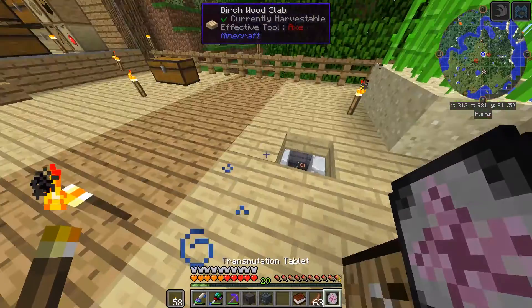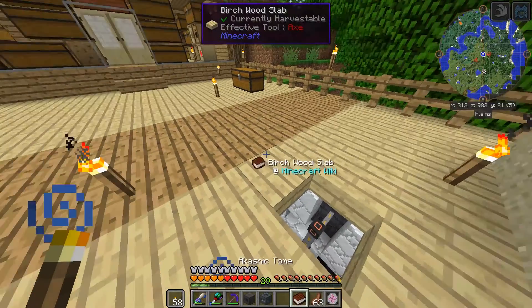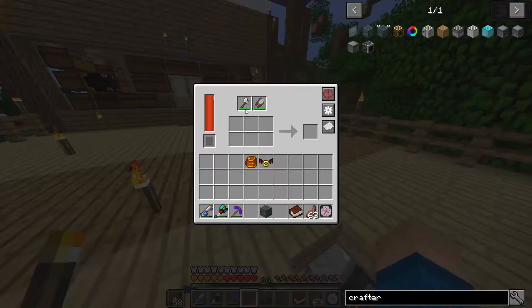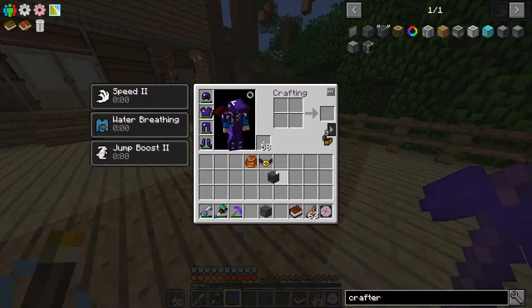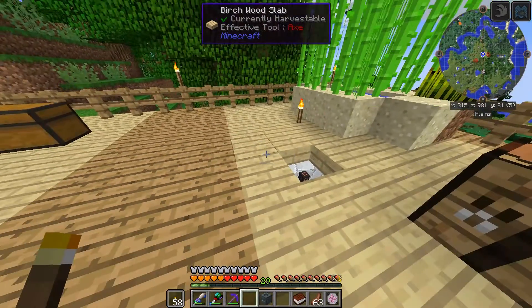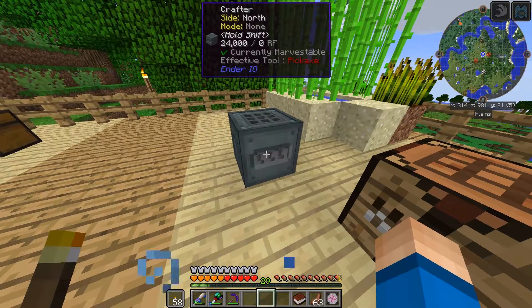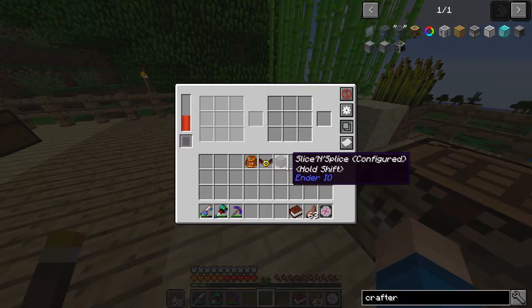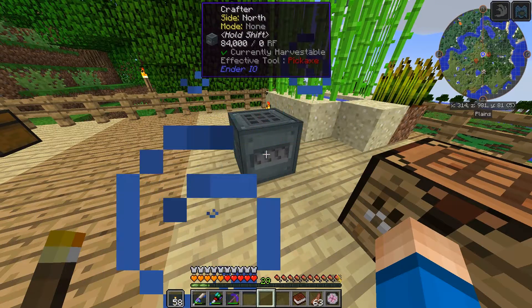We're actually taking the slice. Oh no, did all my tools fall out of that? I don't think they do - oh, they don't. Does it have an EMC value? Oh well, that's okay. Now I'm going to go ahead and put my crafter on here. That's nice - now I've got to find something to craft.